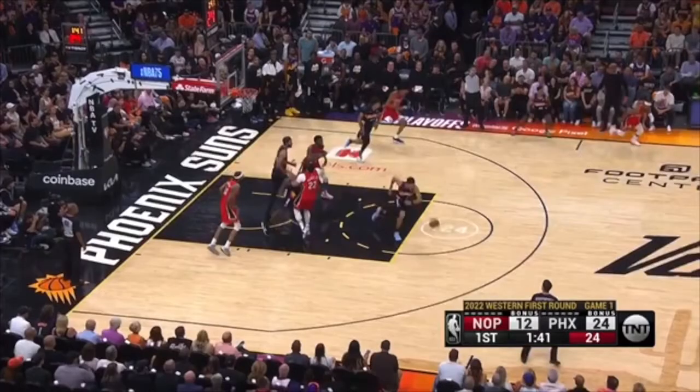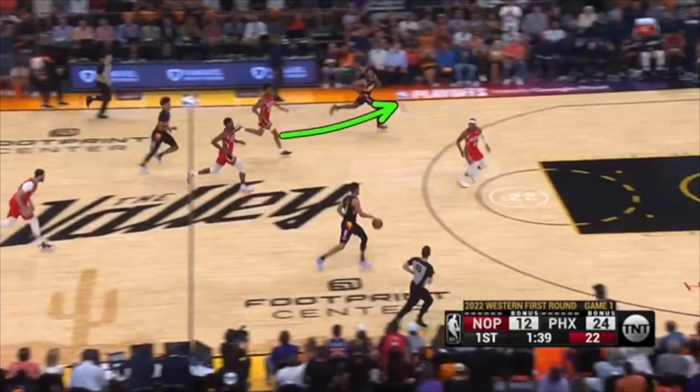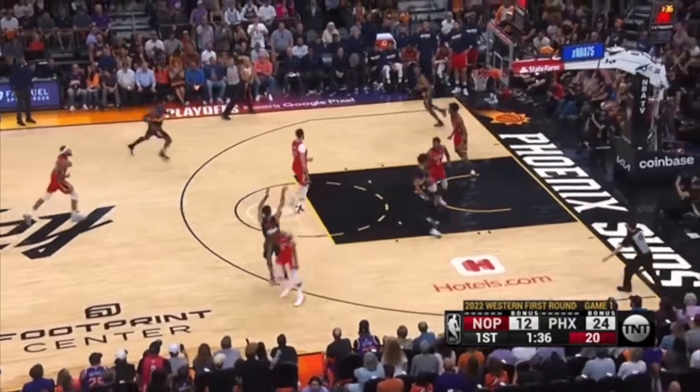This player right here needs to communicate. He's doing a great job of sprinting back. You have to communicate this so this player isn't just getting to a random spot on the floor — he can actually move up and guard the three-point line. But I don't see communication because this player is just standing in no man's land and it ends up being a wide open Devin Booker three.